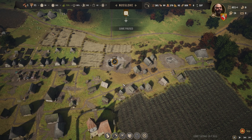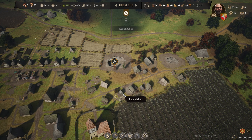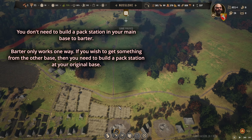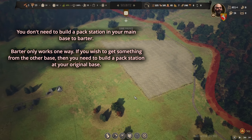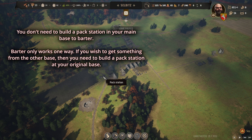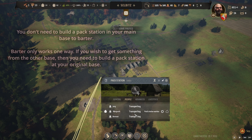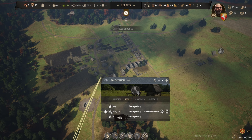You don't need to assign anyone at the pack station on the other side, because it's a one-way deal in a sense. If you want something from my main base, you just need to send someone from that region — like this guy over here — and they'll send three people to transport the goods.